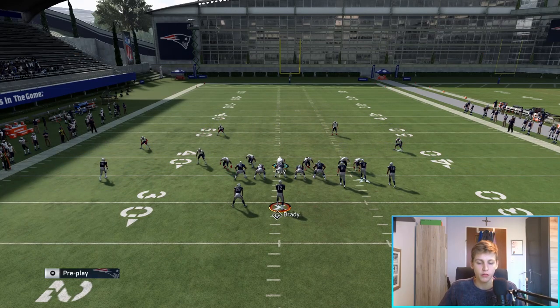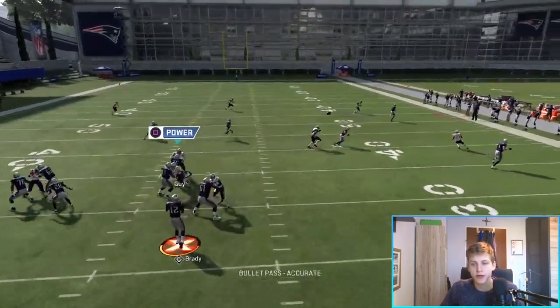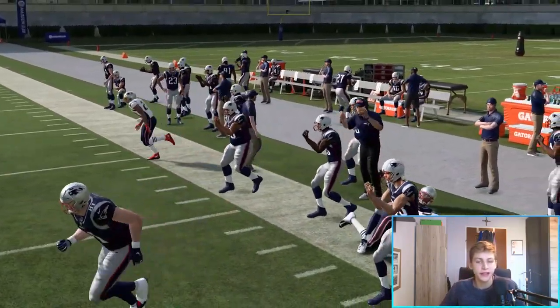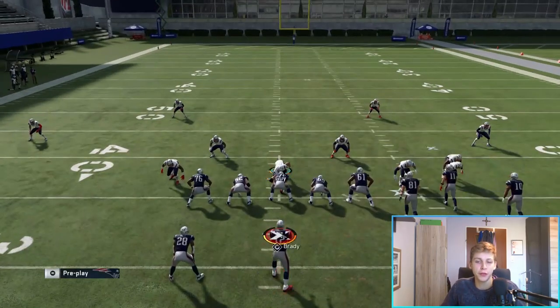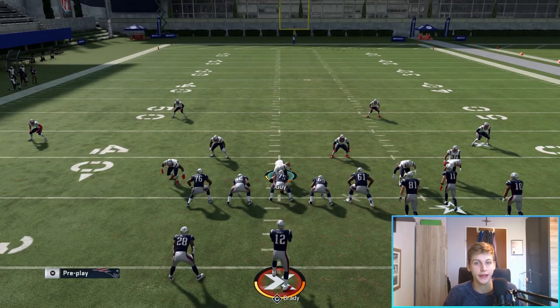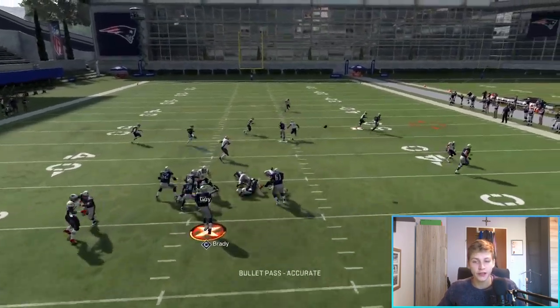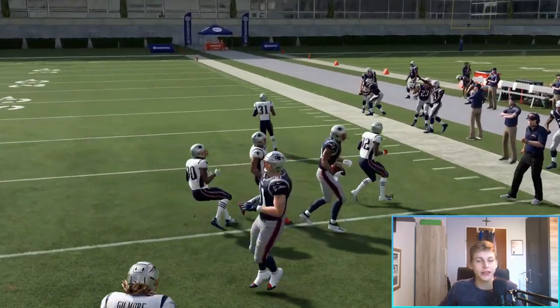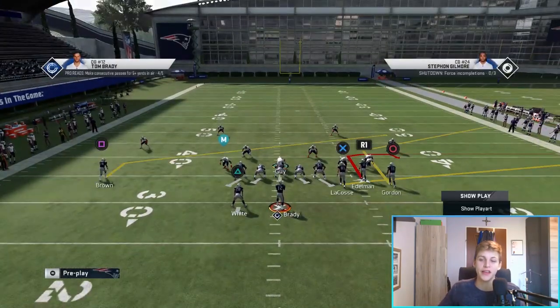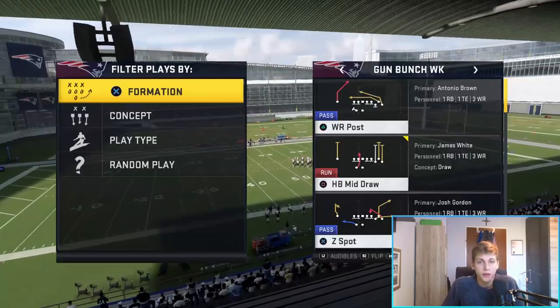That shows you how great of a corner route it is. Now let's talk about the zones it does get open against — it's pretty much only a Cover Two zone with hot flats. Cover Three pretty much doesn't defend that play well. You can see I can fit that in with a pass lead to the sideline. If I want to beat that exact coverage with this play I would also streak Edelman. But I'd pretty much only run this play against man coverage. This sharp corner route doesn't get open against most zone coverages.